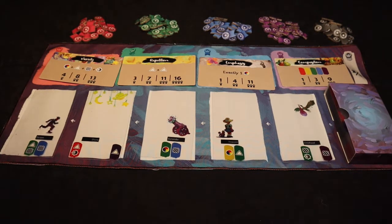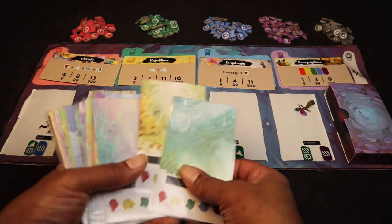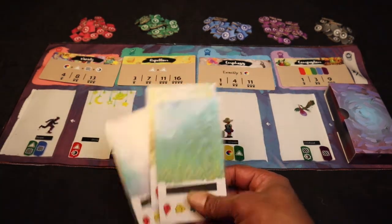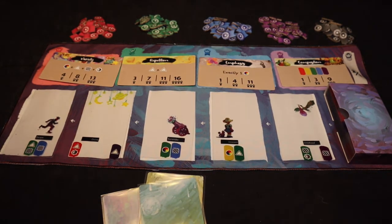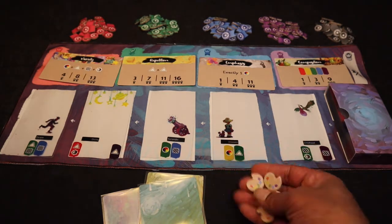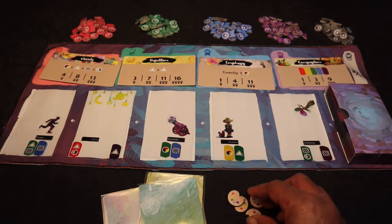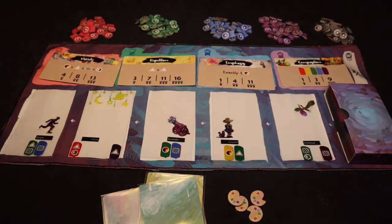Each player gets three random sleeved background cards placed in front of them, along with four inspiration tokens in their play area. The player who most recently painted something is chosen as the first player.